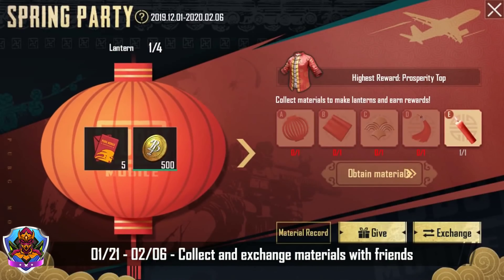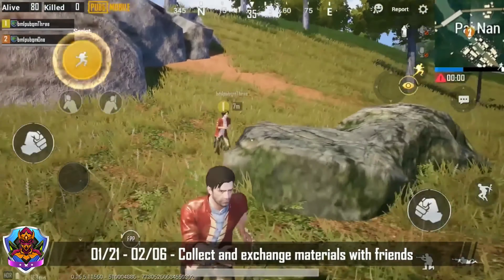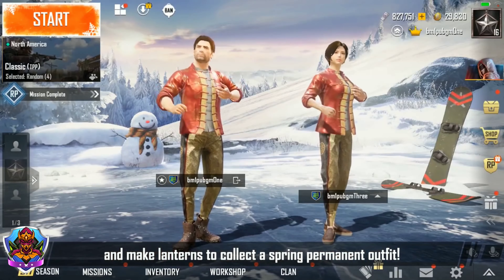January 21st through February 6th, collect and exchange materials with friends and make lanterns to get a spring permanent outfit.